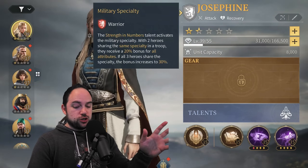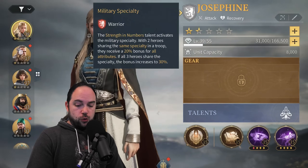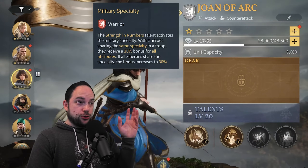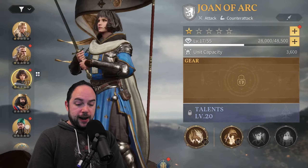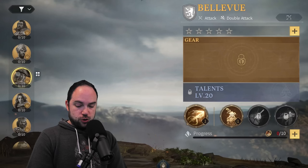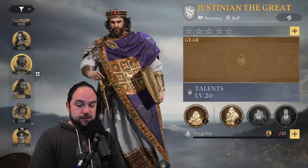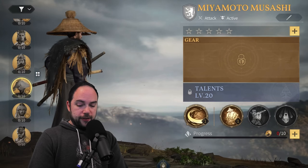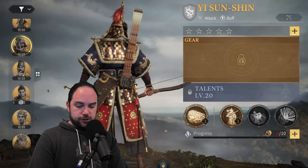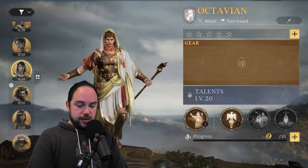So as described, you use three heroes — make sure they have the same specialty. For example, Josephine is a warrior, Harold is a warrior, and Joan of Arc is a warrior. Three warriors put together — that's very important. Justinian, by contrast, is a tactician. You don't want to mix a warrior and a tactician unless you really know what you're doing. There are also marshals and other types — there are a bunch of different synergies you need to get right.